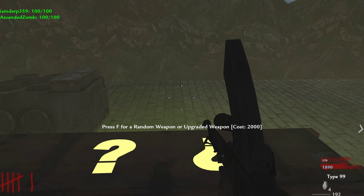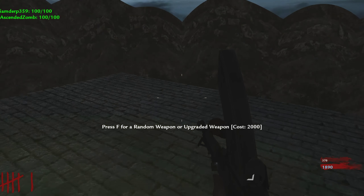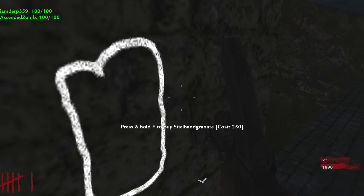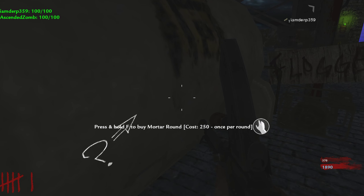So it's a chance of a Pack-a-Punched weapon — that's pretty good. For 2k, it saves you like three thousand.